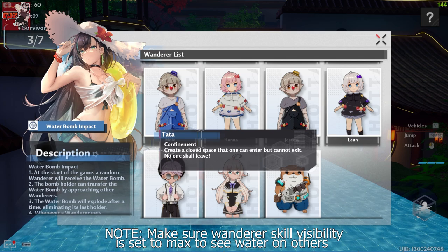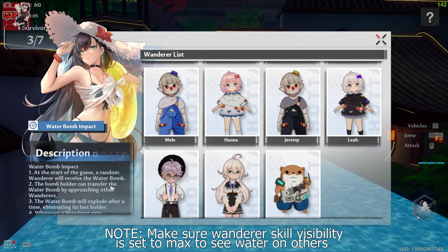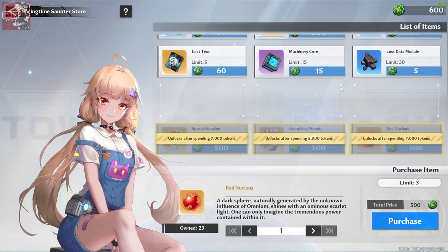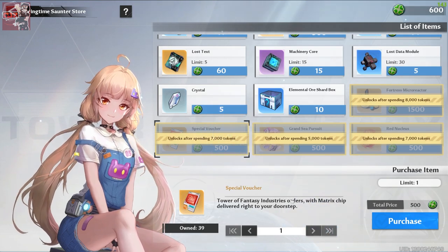That is essentially all the characters — they are very simple. It is up to 750 points per run if you come first. Going into the store, you can see three red nucleus here and another two down here, which makes your five, and that makes your special voucher.